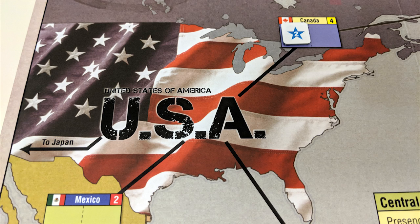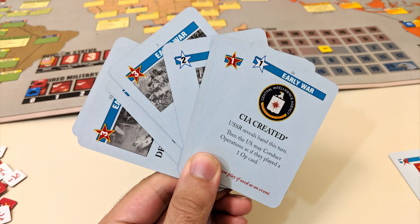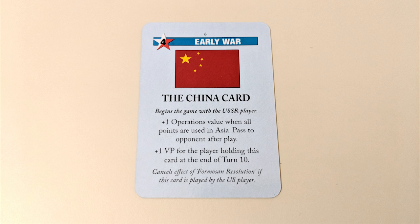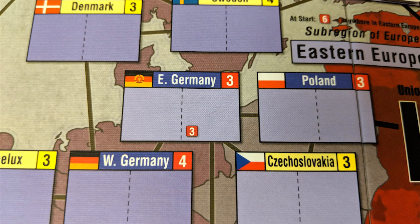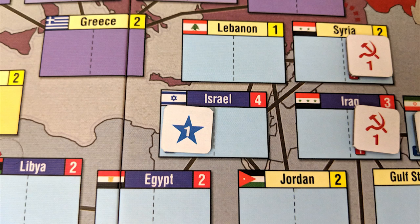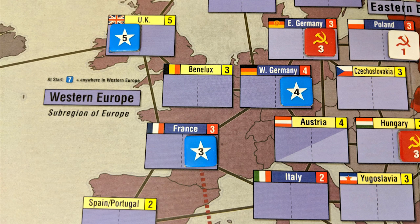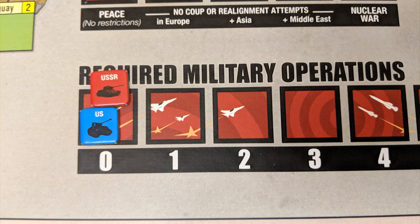Each player will pick a side — US or USSR — and receive a set of influence tokens in their color, plus a hand of 8 cards to start. The USSR player also receives the China card, which goes face up in front of them. Then each player places some influence tokens on the board. The USSR player places theirs in the amounts and countries indicated on the map, plus 6 tokens anywhere they want in Eastern Europe. The US does the same, getting to place 7 tokens anywhere in Western Europe. Players also have tokens at the start of the space race and military ops tracks.